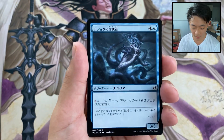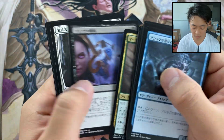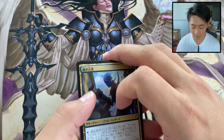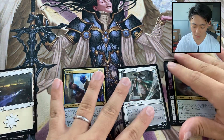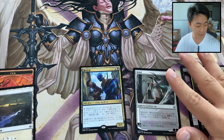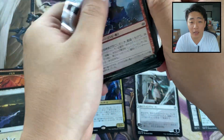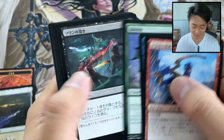Pack number one. So of course the hunt is on for a Liliana, as per usual. But there are so many other sweet pulls in these boxes, so it won't be too bad if we get something else. There's always a non-zero chance. Let's see how we do. I'm going to put the planeswalkers in a separate pile — uncommons, planeswalkers, rares, and mythics.